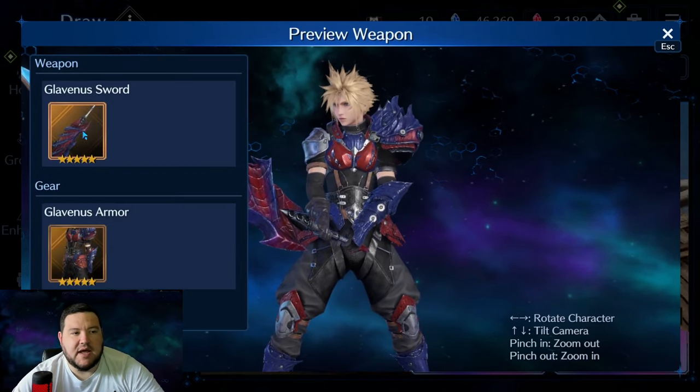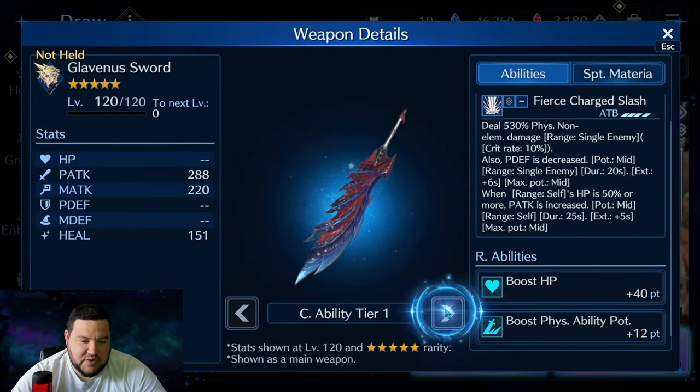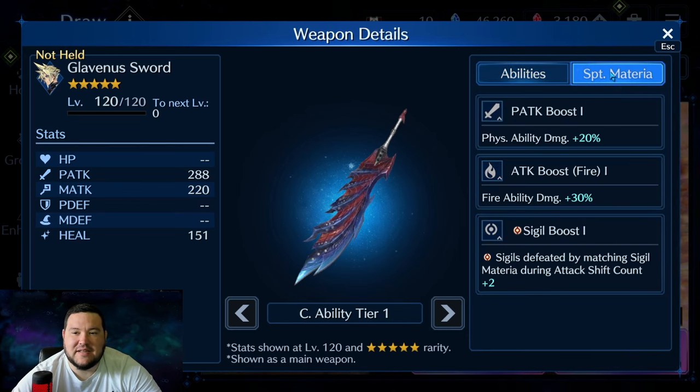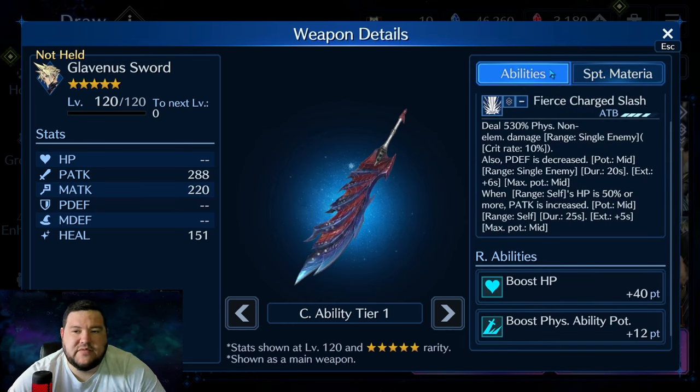Glavina's Sword is the name of the sword, and this sword is really good. At 5-star, obviously this is at 120, but even at level 80 it's going to be pretty significant — plus 40 points to HP. I think that is pretty huge for a 5-star weapon. Before I get too much more into these, we'll take a look at the materia slots: Physical Attack Boost, Attack Boost — fire, very nice. It's always nice to have an elemental boost on a non-elemental weapon. And then Circle Sigil Boost. These are all really in line with what we'd expect from a high-level weapon.